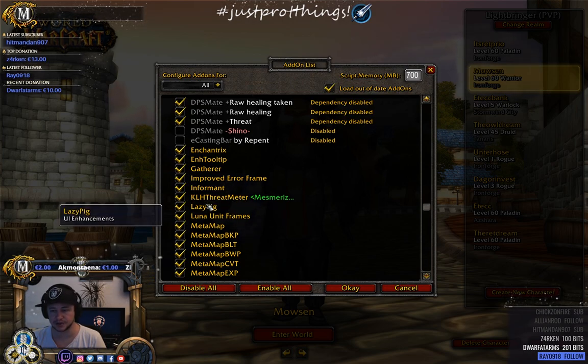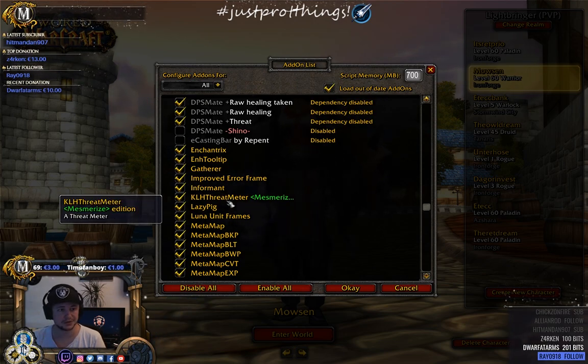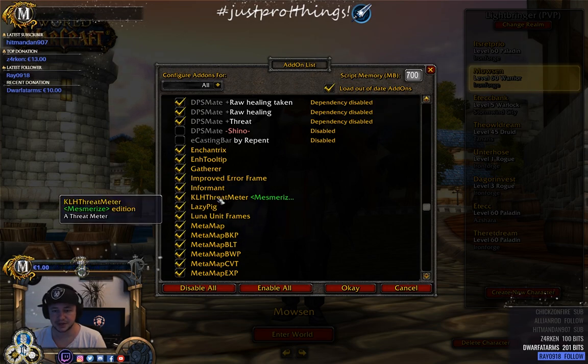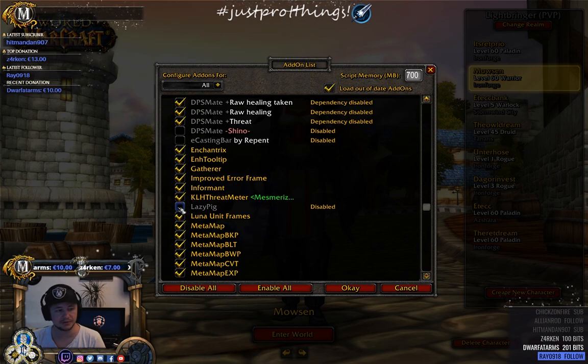KLH Threat Meter, also known as KTM — get this if you're raiding. It shows your threat so you don't pull aggro from the tank. Lazy Pig — I have this enabled but I'm not a big fan of it to be honest.